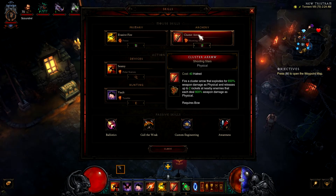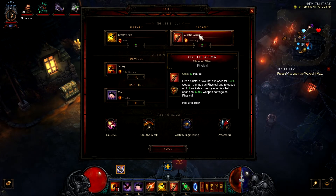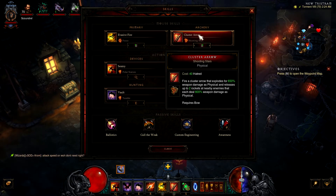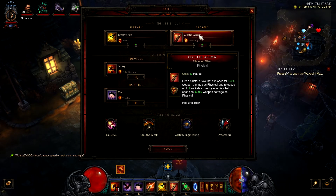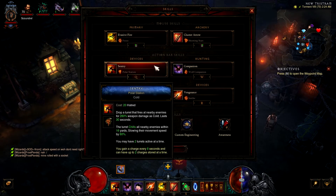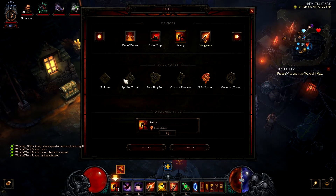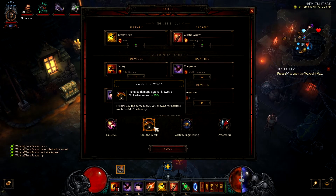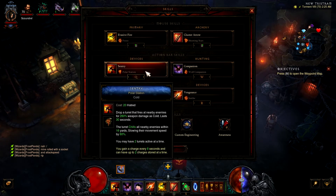We're going Physical for our Cluster Arrow — the Loaded for Bear rune, which deals 650% weapon damage as Physical and releases up to two rockets to nearby enemies each dealing 600% weapon damage as Physical. Cluster Arrow always uses a lot of hatred so you want to line it up with your Convention of Elements Physical proc and other high-damage cooldowns. For Sentry we go Polar Station — not Spitfire or Guardian — because we're using Chill of the Weak. Polar Station chills all nearby enemies within 16 yards, slowing them by 60%, giving us that 20% damage bonus.